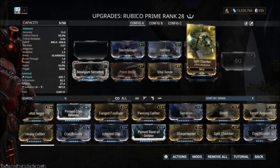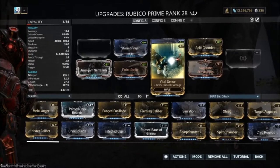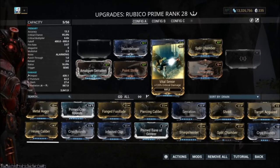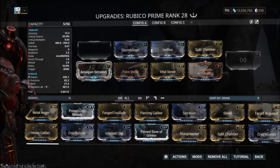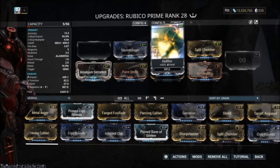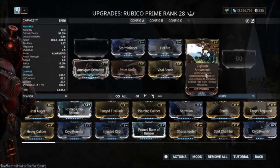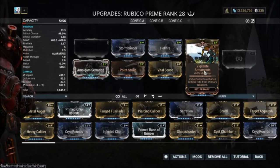Point Strike and Vital Sense are crit chance and crit damage — you need to do big bursts of damage to a single spot. You are not mowing down mobs of enemies when fighting the Eidolon; you are fighting one big boss. The more damage you can put out per shot, the better. I'm using the flat 90% elementals to make Radiation, because that is what the Eidolon is weakest to. Split Chamber and Vigilante Armaments provide extra shots per trigger pull, which in essence act as additional DPS.